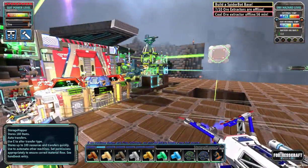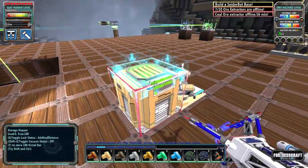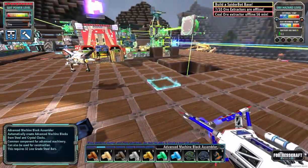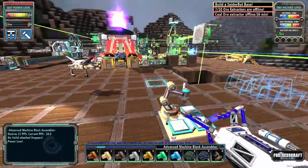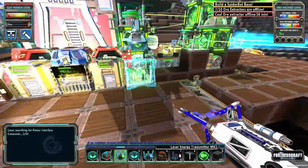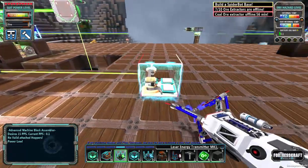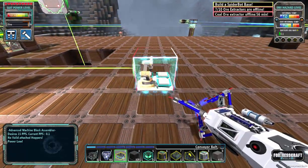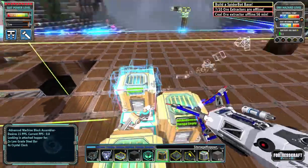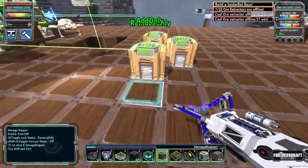Power is a problem. But I think if I take that away and put it here, I should be able to beam power from here over. This requires 15 power per second, but we're not going to give it that much. So here, here, and here, we're going to remove, remove, and add.